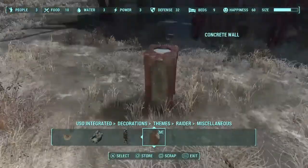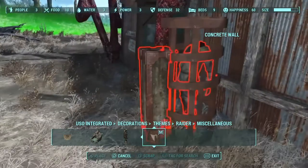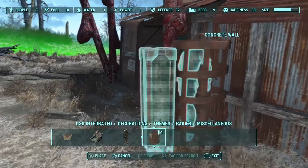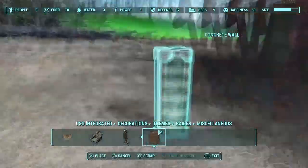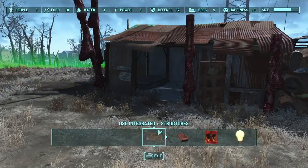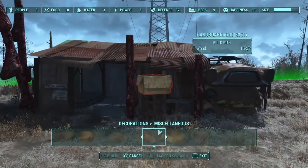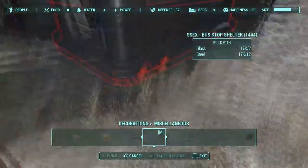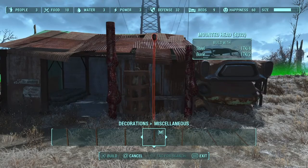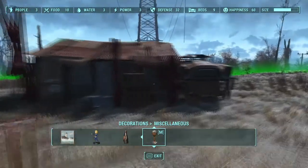I tried to put Strong's house on the farther end of the settlement because I was going to just pretend that the settlers don't like to go near his house. Just kind of an RP thing on my part. I really like doing roleplay builds - I think they're probably the most fun things to build because you get to tell a story with the house. I like to do that with almost all of my builds. Sometimes things are filler and sometimes things are a little bit heavy roleplay, but I honestly prefer the heavy roleplay houses over just filler buildings.